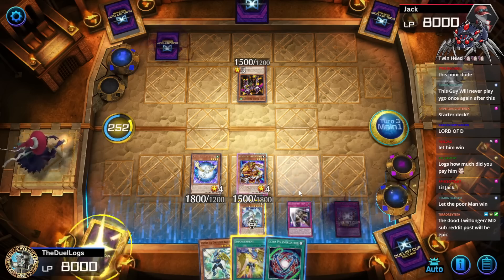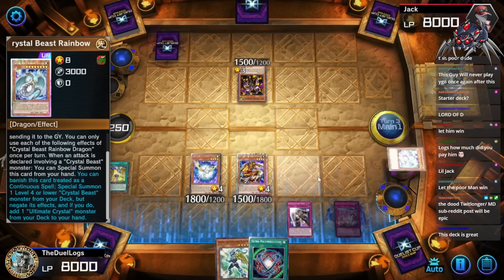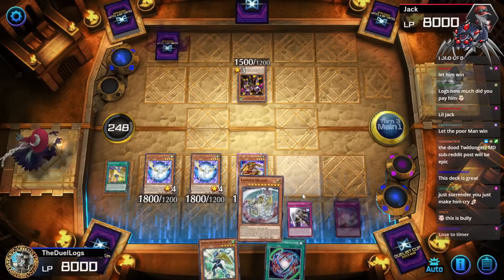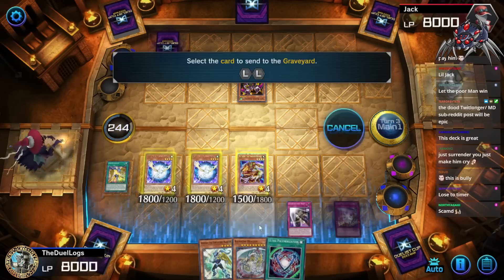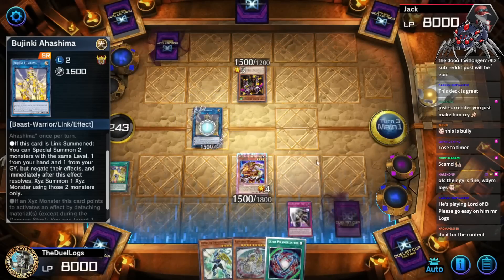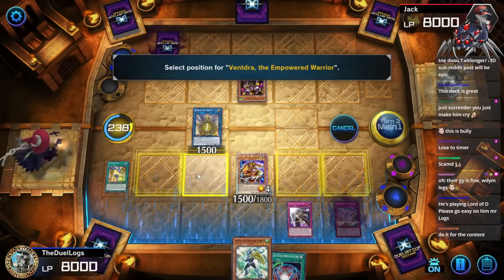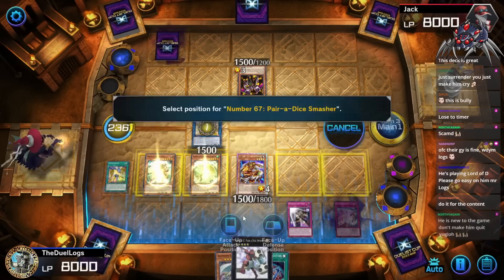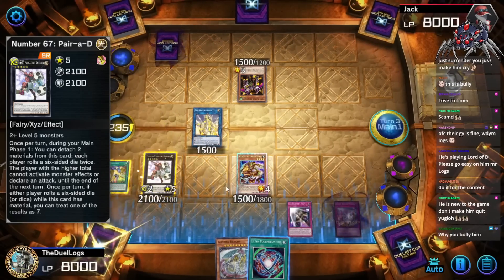Let the poor man win. No, Empowerment time — wait, I don't need to use Empowerment quite yet. Use Zenith, set Sapphire Pegasus, add Rainbow Dragon to hand, then use both of them to go into Bujin Hamamoto. Activate its effect, special summon Empowerment Warrior from hand, and Overlay Booster from the grave. Then go into Paradise Smasher.